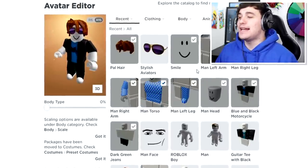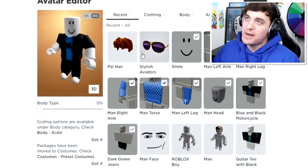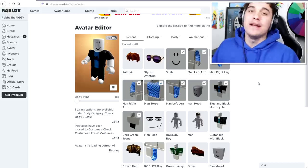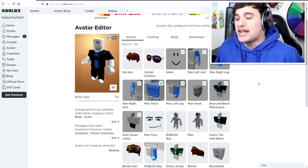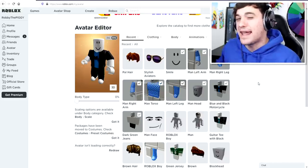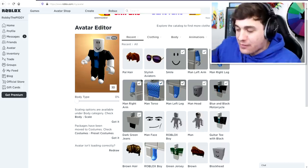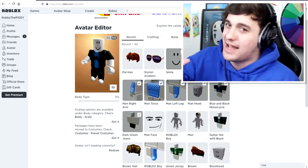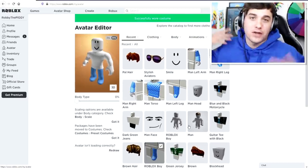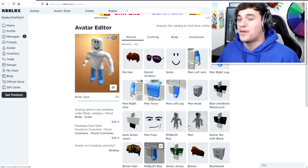The first thing we need to do is remove everything we're currently wearing, because Robby Piggy doesn't actually have much on — so this is going to be one of the hardest avatar creations we've ever done. It's really hard to make anything look like Robby Piggy, but we're going to do our best. First thing I'm going to do is equip the Roblox boy body, because all of the piggies seem to have this body style.